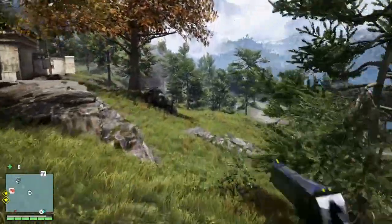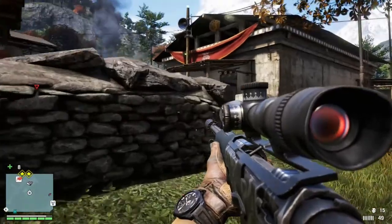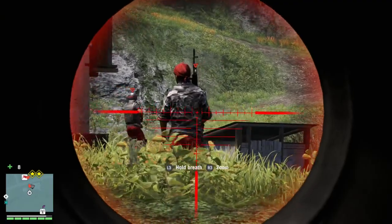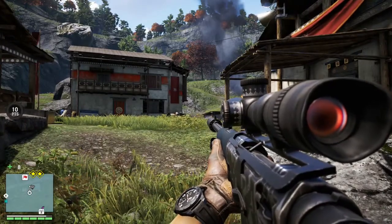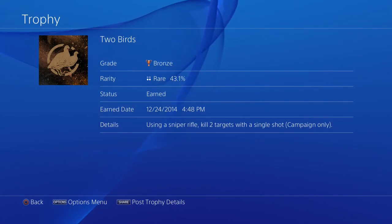Again, as quick as you can, run down the hill and you're going to come up to this stone wall here. Take out your sniper, and then the guy you tagged earlier will conveniently be walking across another enemy. So once you have the shot lined up, take the shot. If you do all those things correctly and you get your timing right, you should get the trophy — the 2 Birds trophy is to kill two targets or more with a single shot using a sniper rifle.